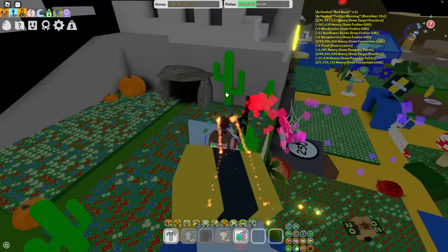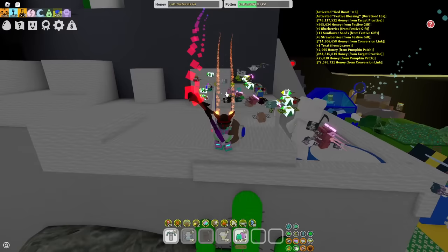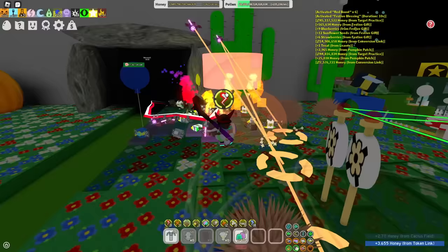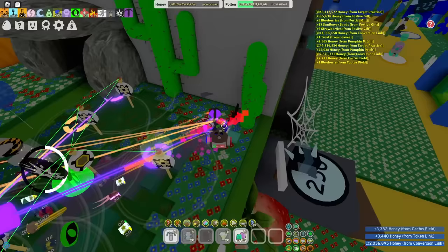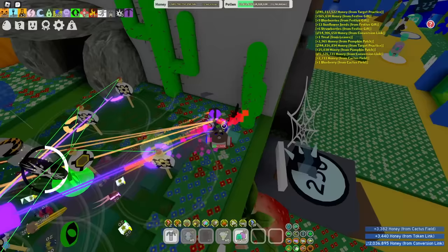If you switch too early, you'll probably want to quit the game. If you are switching to red or white hive, get Digital Bee as fast as possible and start grinding white drives or red drives. Digital Bee is really OP with those digital tokens that spawn on the field — it's really going to help you make honey and field corruption is going to be crazy.